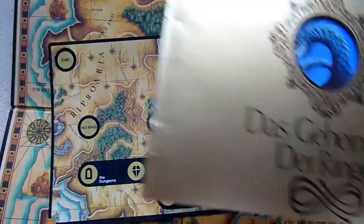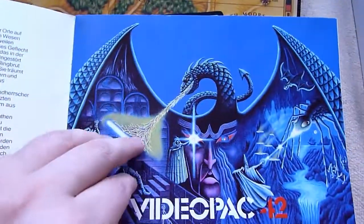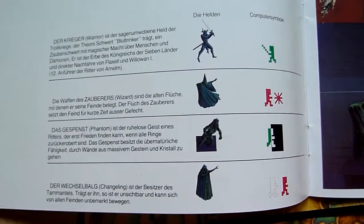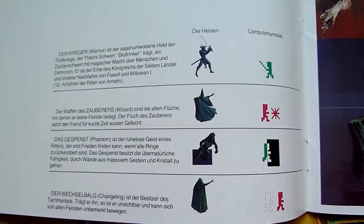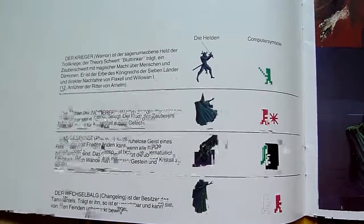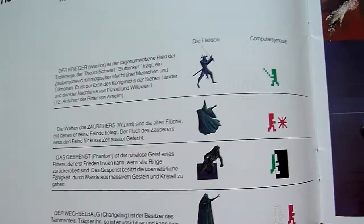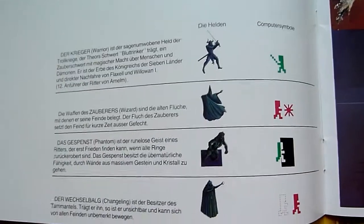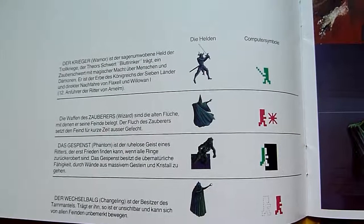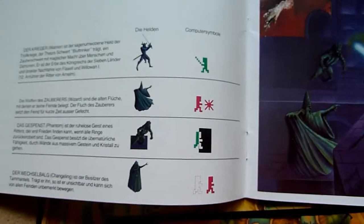The game has a keyboard layout, and there is a Game Master just like in RPGs who defines the next dungeon and the next rules. Looking in the manual — it's the German version, Das Geheimnis der Ringe, or The Secret of the Rings. Here are the classes in detail: you have a warrior with a sword who can fight enemies; the wizard has a spell; the phantom or ghost is able to walk through walls; and the shapeshifter, translated here as Changeling, is able to look like an enemy, though it's not so useful. The typical combination is warrior and wizard.